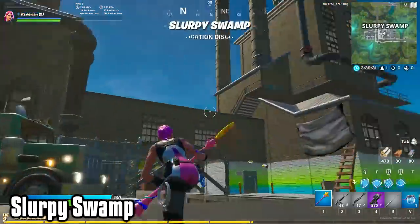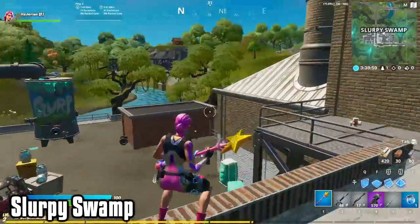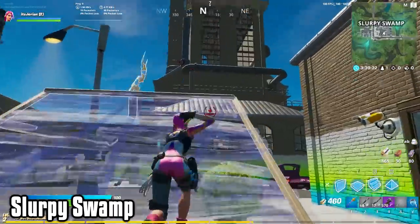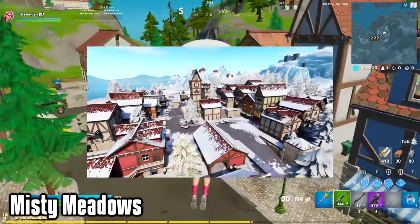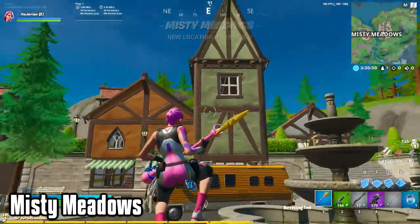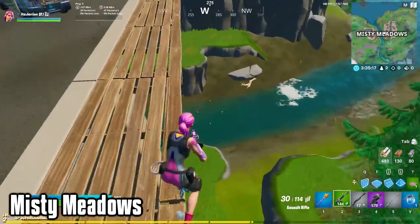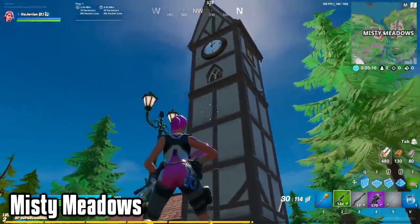Slurpee kind of looks like a redesigned Flush Factory. It's a bunch of factory buildings and slurp buckets everywhere, but there's also cars, brick, and steel for you to farm. After that, there's Misty Meadows, that looks extremely similar to Happy Hamlet. All the houses and stores within it have those weird sloped tops. Even the layout inside the stores is exactly the same. Misty is much bigger though, as it's separated in two parts by a bridge. And there's a clock tower, just like the one at Happy, on the other side.